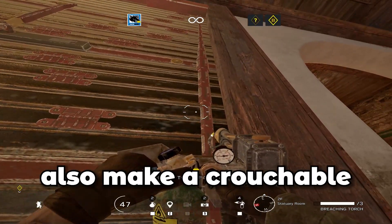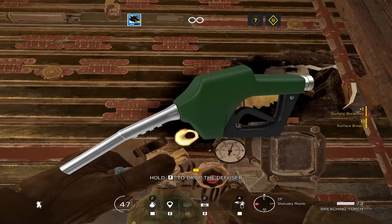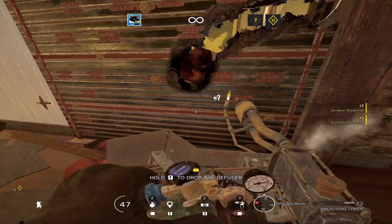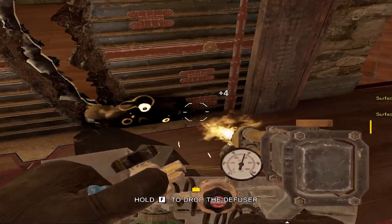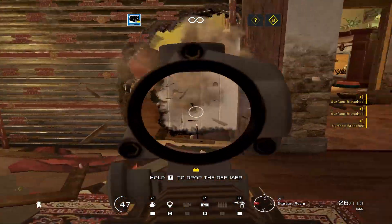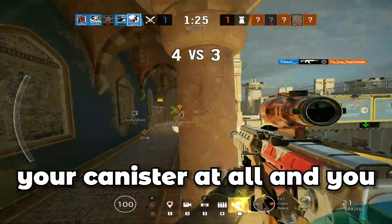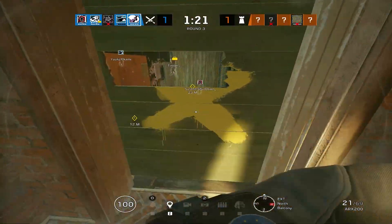With Maverick, you can also make a crouchable hole using very little fuel from his blowtorch — and that fuel is very precious to Maverick mains. Imagine you're creating a rotation: come around in a circular pattern and you'll be able to open it up. Just make sure you leave enough room to actually get through. It doesn't use too much of your canister and you'll have a nice little rotation.